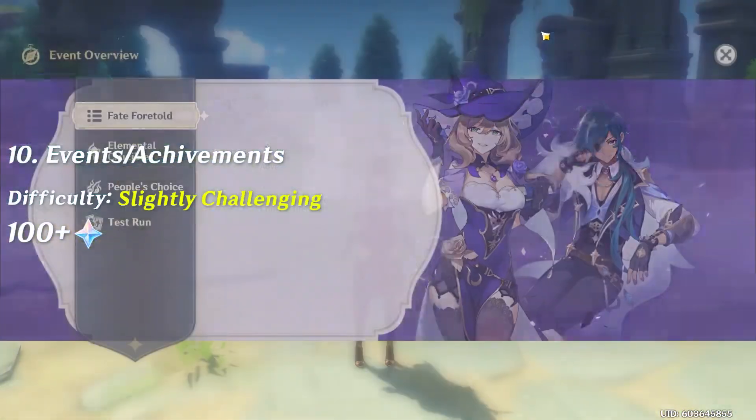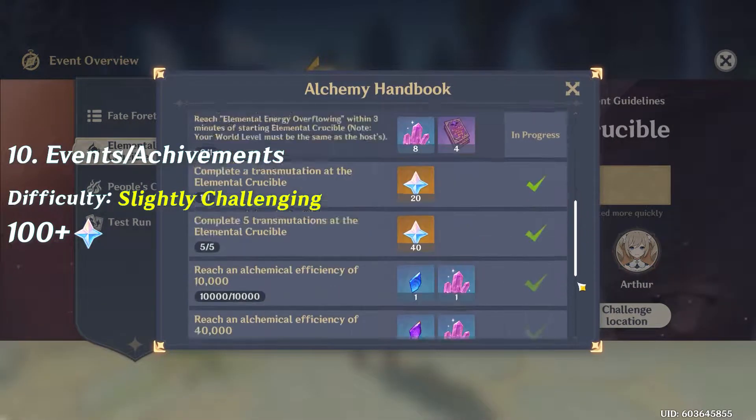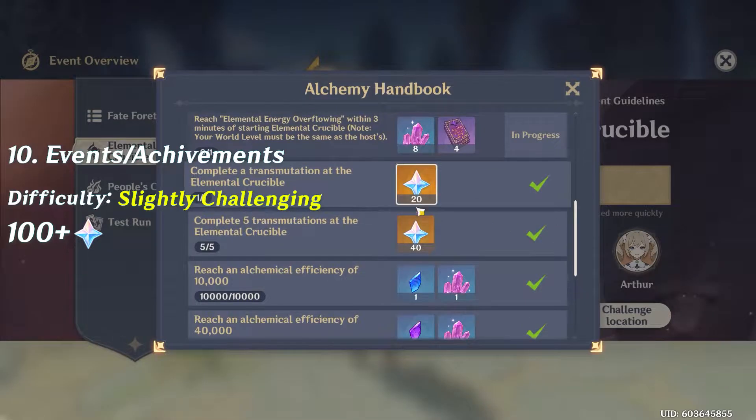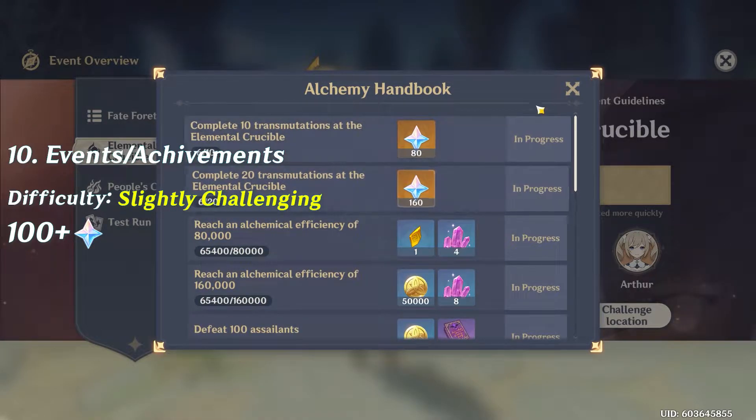Number ten includes events and achievements. For last week's event you were able to make 300 Primogems. I just put 100 plus because with all the different achievements you're able to make so many, I didn't really want to put a specific number to it.